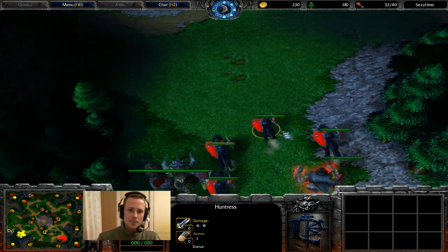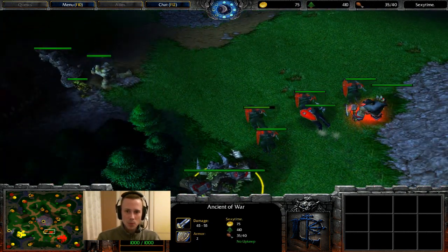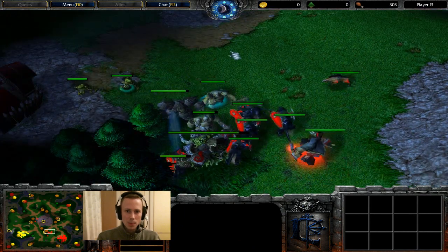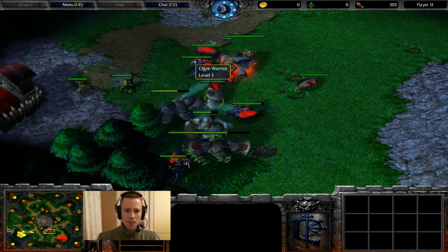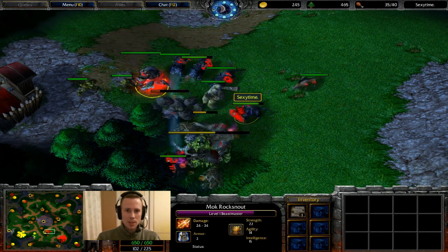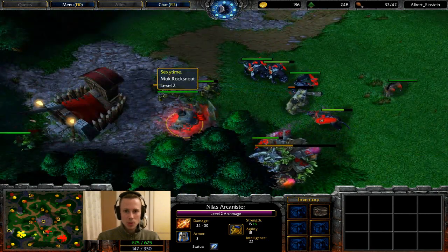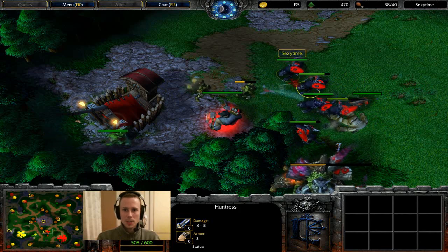As long as Albert can get Arcane Sanctums up and start moving towards that Tier 2 strength, with caster slow he should be able to put up a decent fight versus Huntresses. Sexy Time is now going to take advantage of his small collection of Huntresses and nearby Ancient of War to creep. He might be better off using this collection of Huntresses to creep as much as he can early on, because they are very good for creeping. Albert's army less so — he won't be able to take on the stronger spots quite so easily.